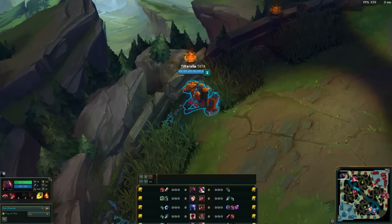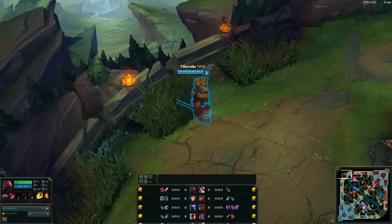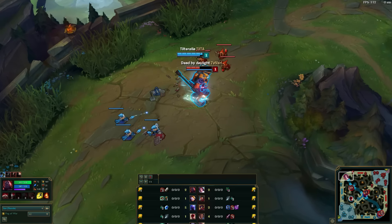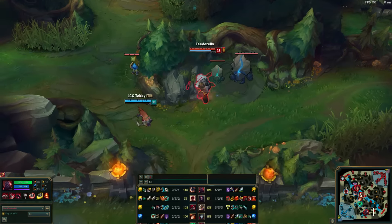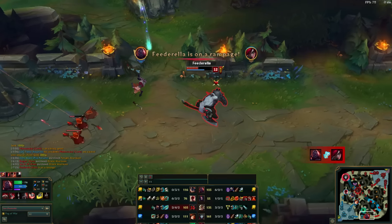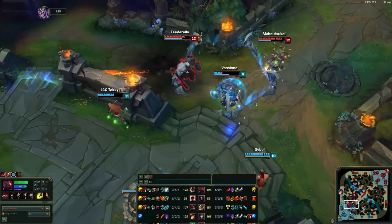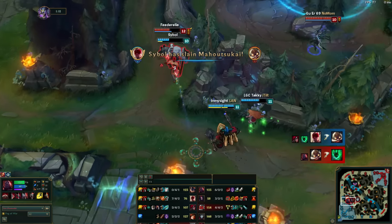Looking at his playstyle from games I spectated: at level 1 he always looks for the fully charged Q cheese from a brush. Usually in the top lane he waits in the middle brush for the enemy laner to appear before fully charging his Q, which will do about half their health if successful. He never leashes for his jungler if they start on the top side. At every opportunity throughout the game he will try to land a fully charged Q from outside the enemy's vision. Sion's Q scales well with AD and does 300% more damage when fully charged, which is absolutely insane. He also waits for his ultimate to engage on teamfights and consistently surprises the enemy with how much damage his passive does.